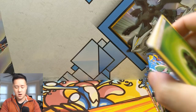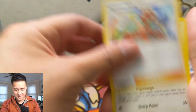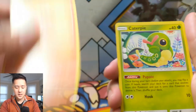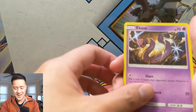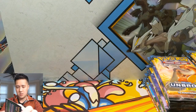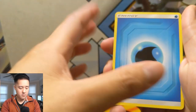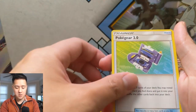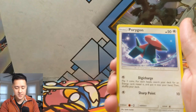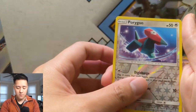Next pack: Grass Energy, Eradicate, Lt. Surge's Strategy, Samson Oak — that looks hilarious — Porygon, Darumaka, Caterpie, Whimsicott — that's the one I want! — Ekans again, a reverse Seel, and then a Sandslash. Then another pack: Water Energy, Janine, Pokégear 3.0, Triple Acceleration Energy again — nice! — Porygon, Caterpie, Clefairy, Poliwag, Porygon reverse, and then a Tangrowth.